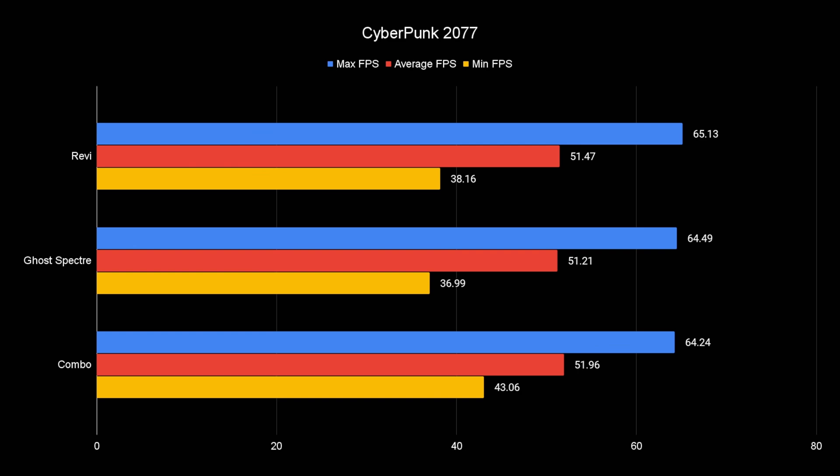Now we're looking at Cyberpunk 2077 at 1440p max ultra RTX, highest settings, no DLSS — real 1440p. The max FPS and average are about the same across the options. The combo is very good on the minimum FPS. Revi does pretty good too, and so does Ghost Spectre. The difference in low FPS is around 36 to 38, but you do want those as high as possible, especially in a multiplayer game. For something like this, DLSS would come in handy.